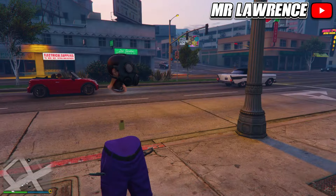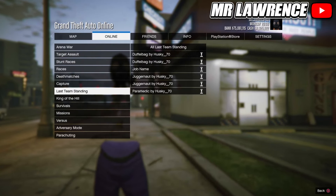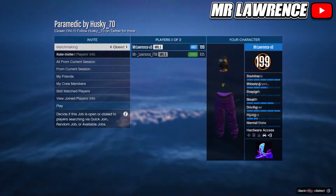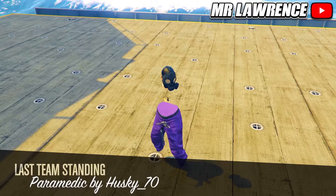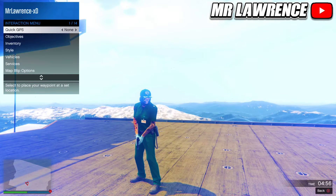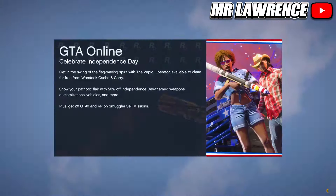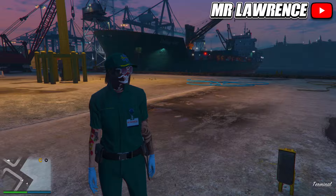Now we will merge a belt on this outfit — you can use any belt. If you want a paramedic belt, bookmark the second job from the pinned comment, then start the job. Don't change anything, just invite someone and start. When you load in, equip any accessory via your interaction menu and then quit the job. When you are back in online, you will have the paramedic outfit and you can now start the clothing merch job again.